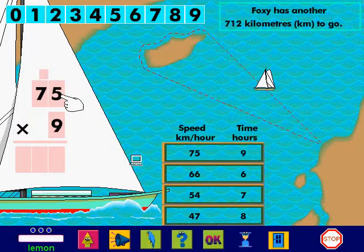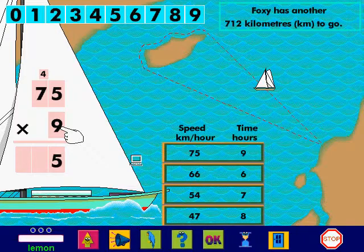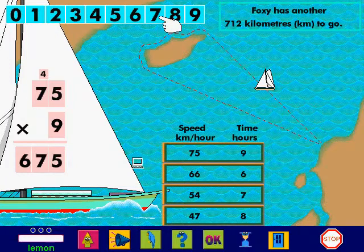5 multiplied by 9 equals 45. So I write 5 and carry over 4. 7 multiplied by 9 equals 63. I add the carry over. 63 plus 4 equals 67. So I write 67. There you go!